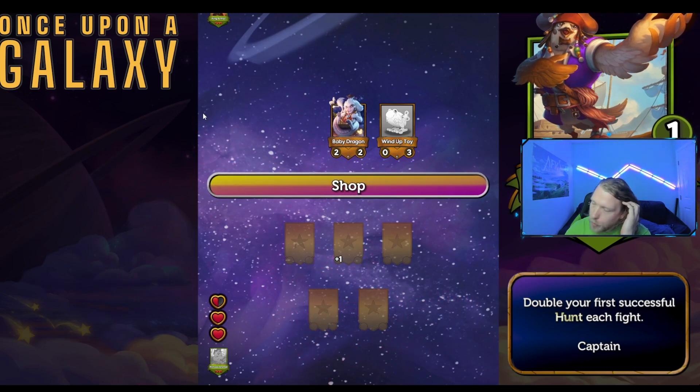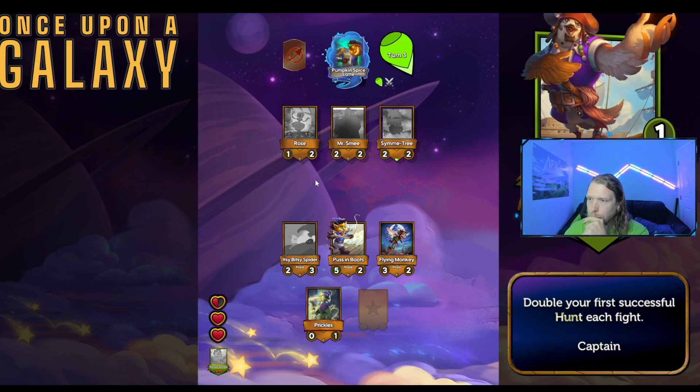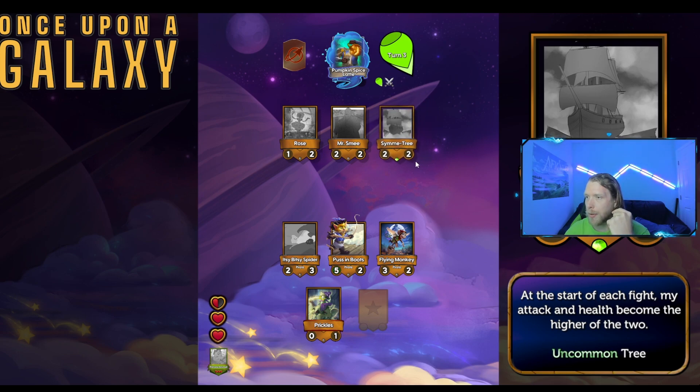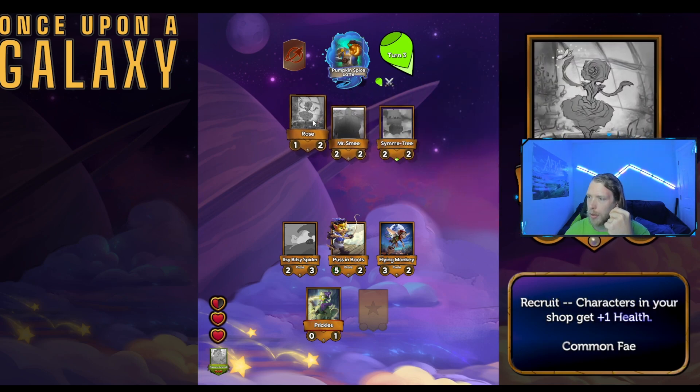I got destroyed. At the start of each fight, my attack and health become the higher of the two. So if it's getting buffed one way it gets the buff the other way too — plus one two attack.